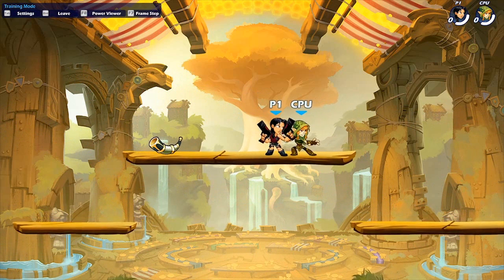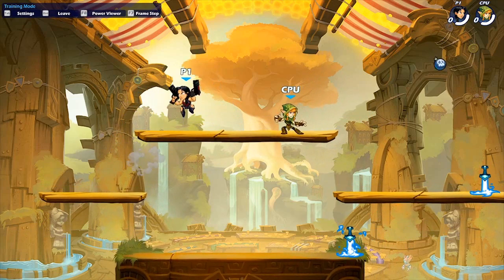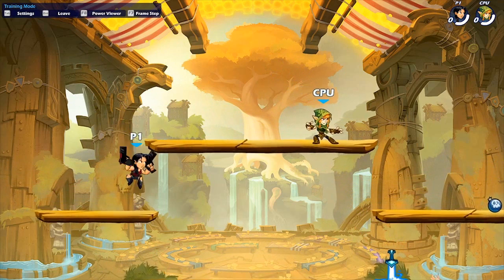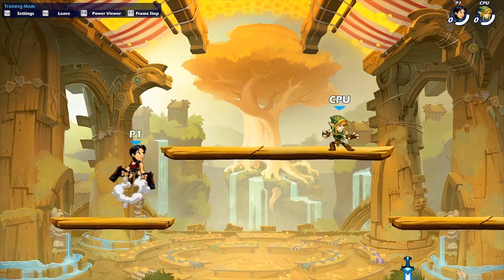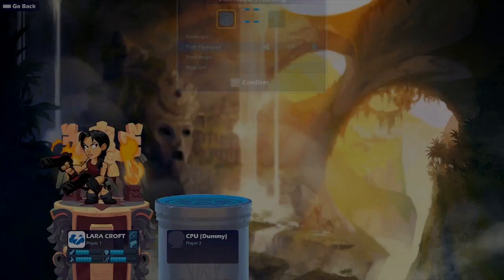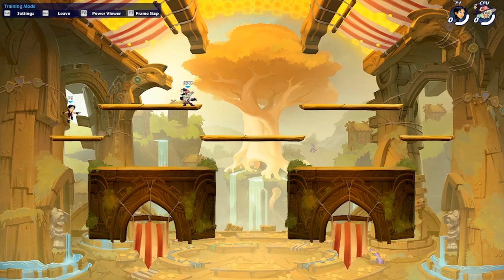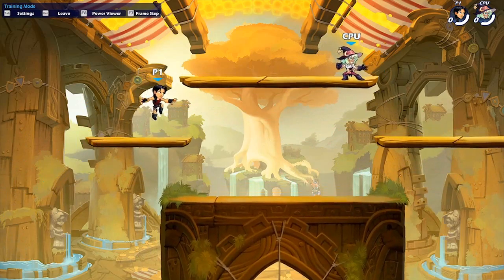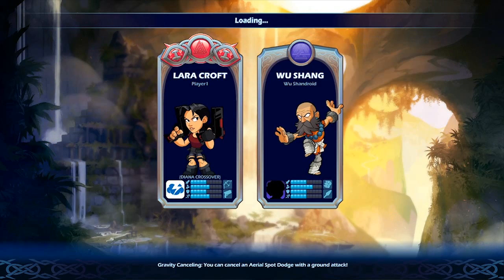Another thing: right now in the current game, if you dash like this and you don't hold back before you go into the air, you're literally boned — you go flying off like a torpedo. This has probably happened to literally all of us. You just go flying off and you can't control your character at all, whether it's an accident or you misjudge or whatever.